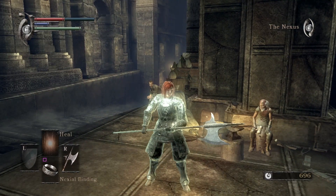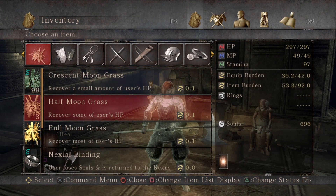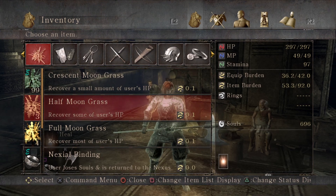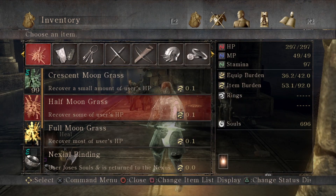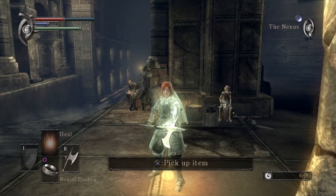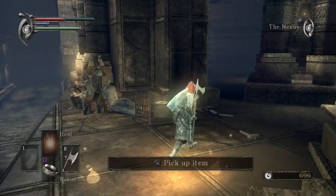All you need — you can do this right at the start of the game — is the nexial binding, which you get when you first come to the nexus. You don't even need to do the tutorial per se, but if you do it will get you a piece of grass. You need to only have one in your inventory. So we have three half moon grass here so I'm going to need to drop two so I only have one. We can pick it up again later but you probably won't need to because you'll have 200.